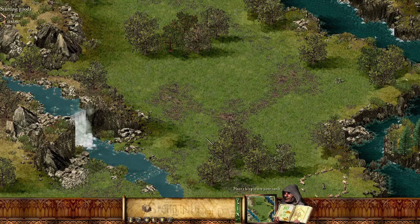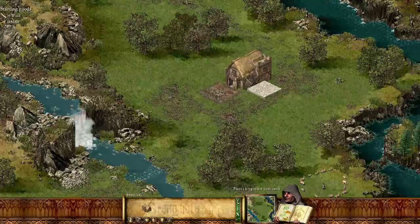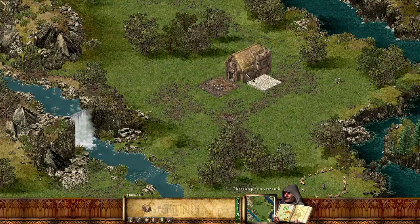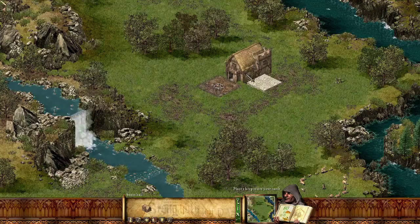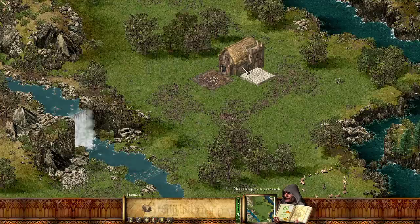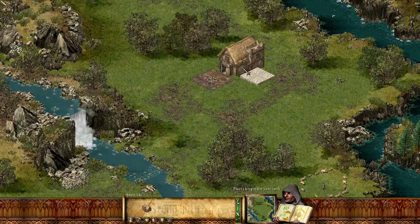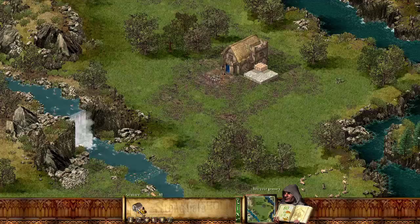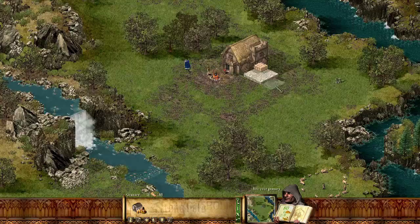The keep is basically where our villagers and civilian type people appear — where my character kind of lives. That little white thing next to the keep is the stockpile, and just in front they have a campfire. That's where the unemployed villagers live. We've placed it right in the middle. Site your granary, sire — that's where we store all our food. If we have that next to the stockpile it should be alright.